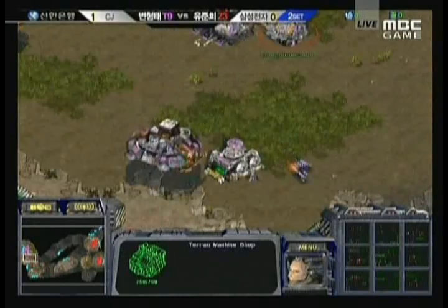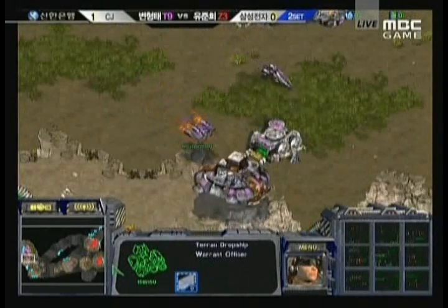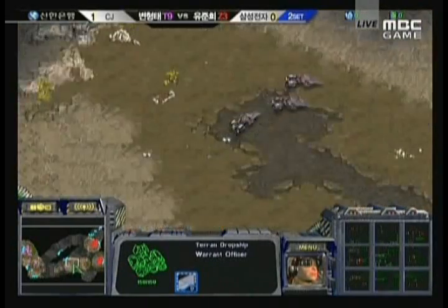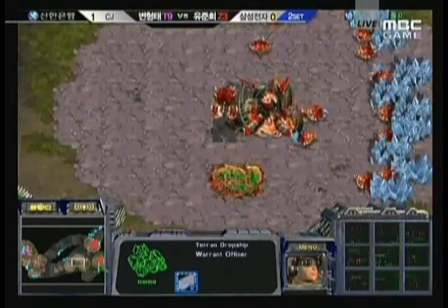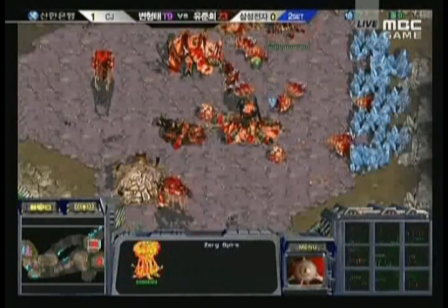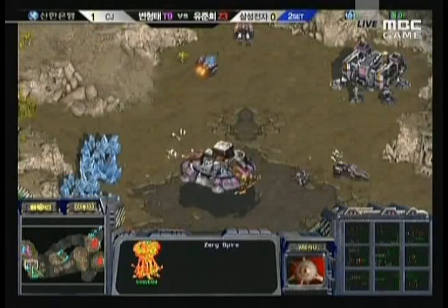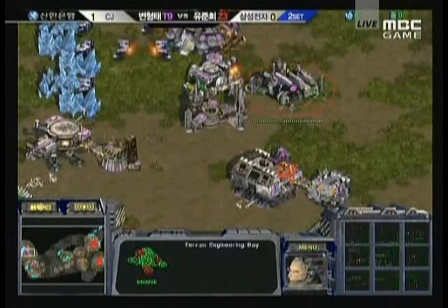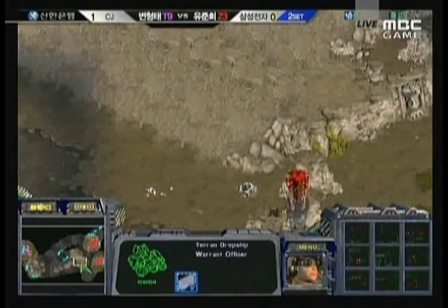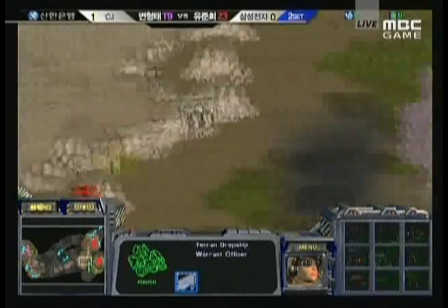There are some Hydras in position for Juni to help defend. A Dropship is almost out for Iris, so he's going to be able to drop those Vultures fairly soon. He has quite a few Vultures in the field and I think Juni's main is most definitely vulnerable. If he drops inside the main of Juni, Juni is going to be in a lot of trouble. I don't think he spotted this Dropship or is ready for it. Iris needs to be getting ready for some Mutalisks coming his way too.